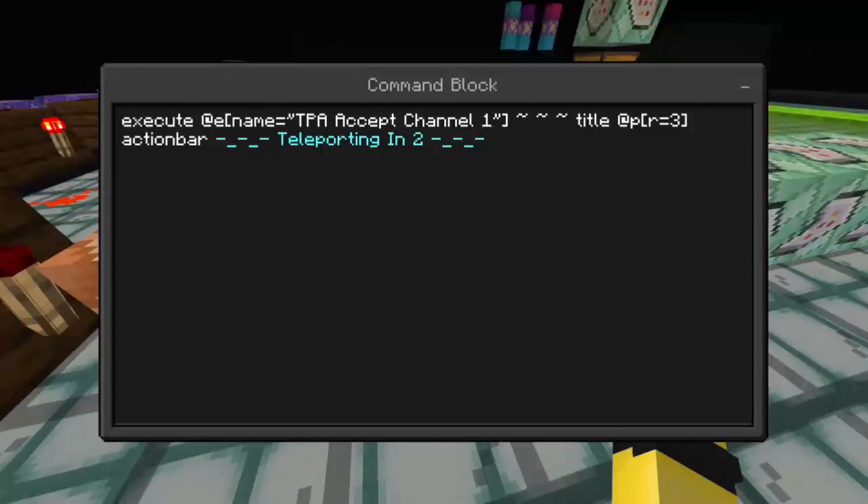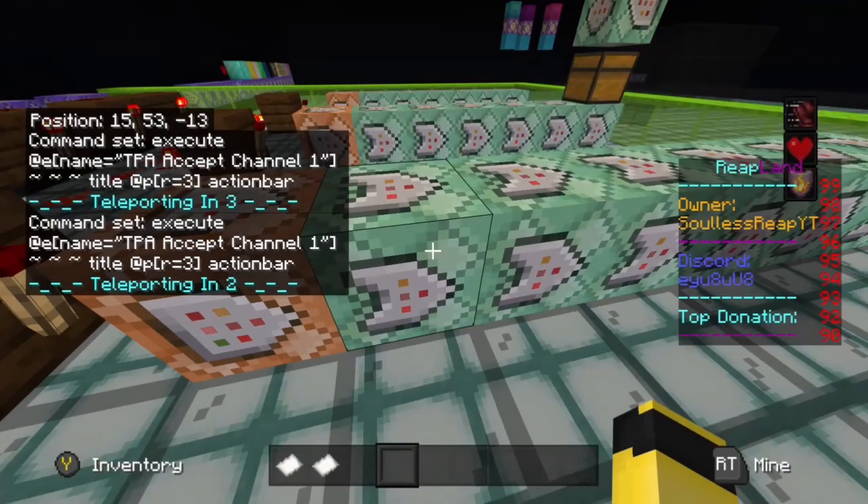Let me explain what this command is doing: it's executing as the piece of paper entity named tpa_accept, grabbing the relative coordinates of that entity — finding where that piece of paper is — then it titles the nearest player within a radius of 3 blocks with the action bar message, which prints that text just above your hotbar.